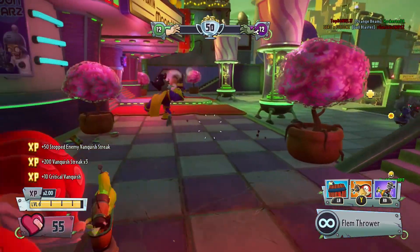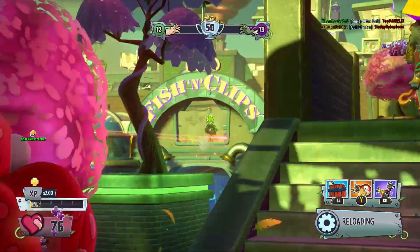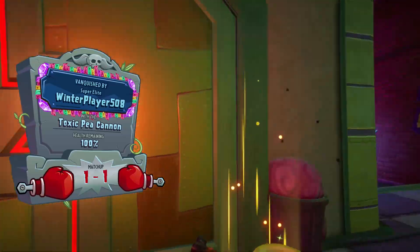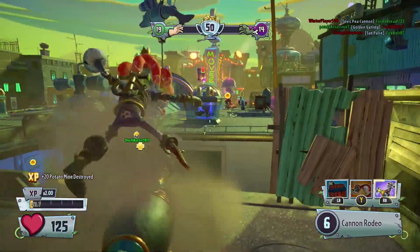There we go, vanquish of three. What is that? Oh, it's a Rose! I was wondering what that was. Come on. Another assist and then we die. Yeah, Captain Squawk is definitely good at getting assists. If you want to get assist master, you want to be using this guy.